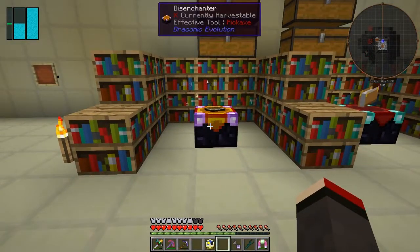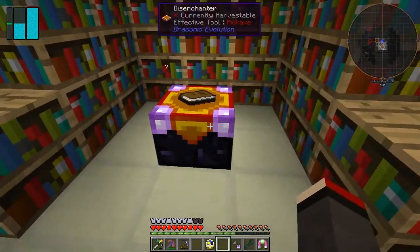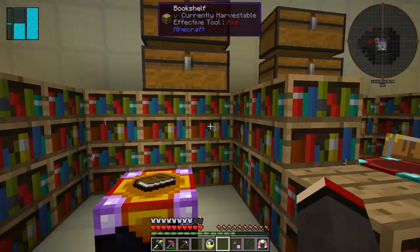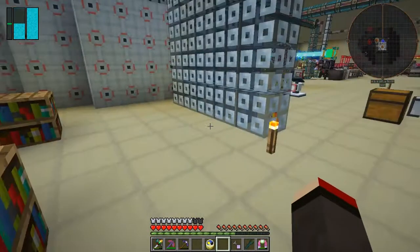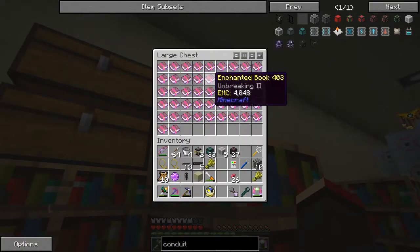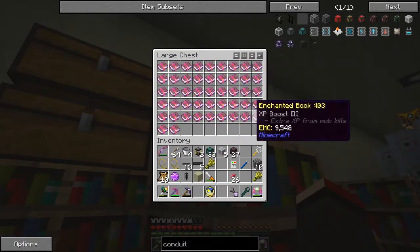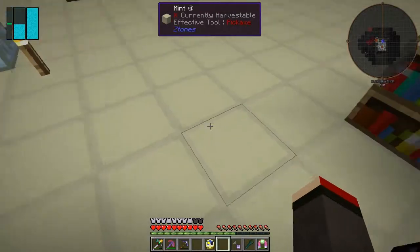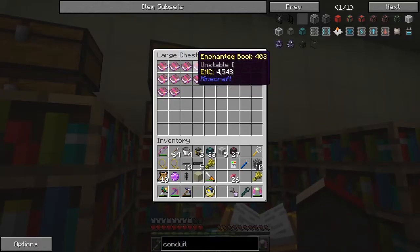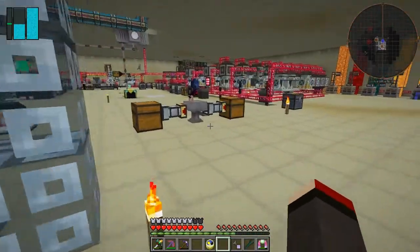I also moved things around and added some bookshelves, so now item damage is 0% - with enough bookshelves around it, it doesn't destroy anything anymore. I've been busy disenchanting things and have lots of books in here - these are from tools, and I managed to get Silk Touch, which is great. These ones from armour give Protection 3.